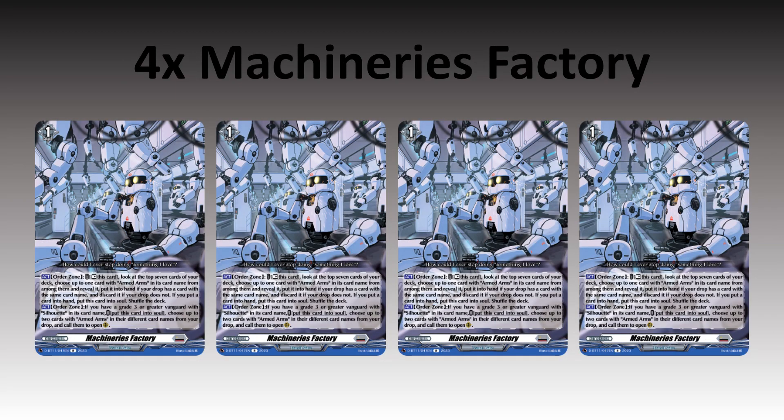Then we have Machinery's Factory, which in the order zone has two effects. The first lets you rest it to look at the top 7, choose an armed arms card, reveal it, and put it into your hand — if your drop has a card with the same name you discard it, and if you put a card into your hand this card goes into soul. If you need soul, this is perfect — you can keep playing more than one. The second effect is, if you have a grade 3 or greater Vanguard with Silhouette in its card name, put it into soul and choose up to two cards with armed arms in their different card names from your drop and call them to open rear guard. The ability to just get two units from that effect is insane, and it doesn't really cost you anything because it just goes into soul.